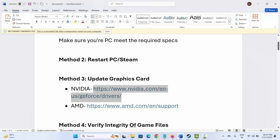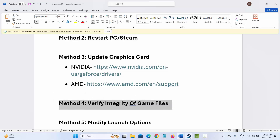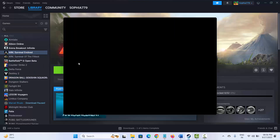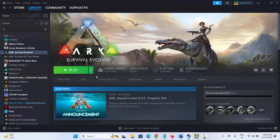Next is to verify the integrity of game files. For that, go to Steam, under the Library section, select your game, right-click on it, click on Properties, then click on Local Files, then click on Verify Integrity of Game Files. Note that the game is not downloaded in this example, but these are the steps to follow if you come across any issues while playing.